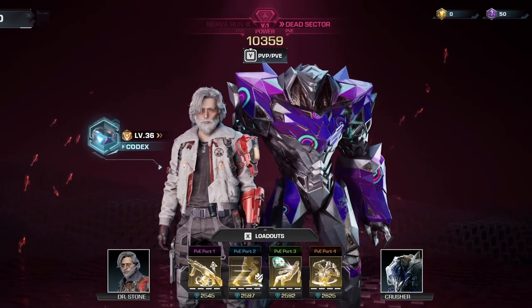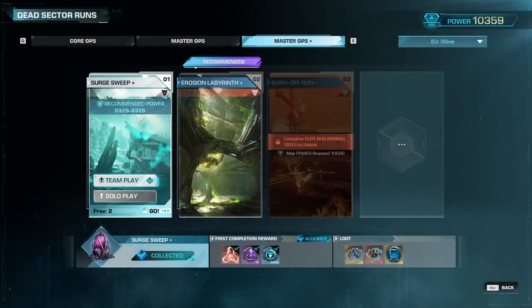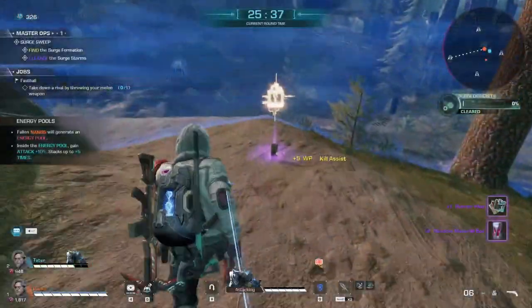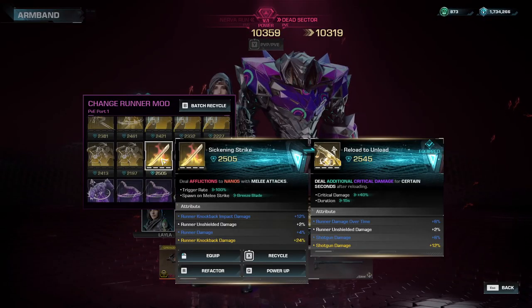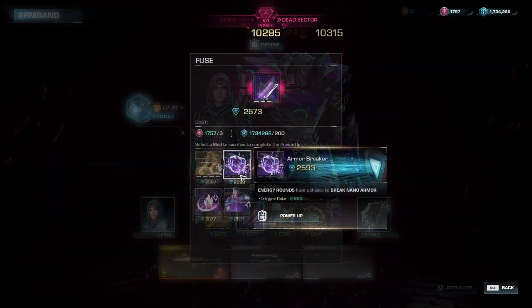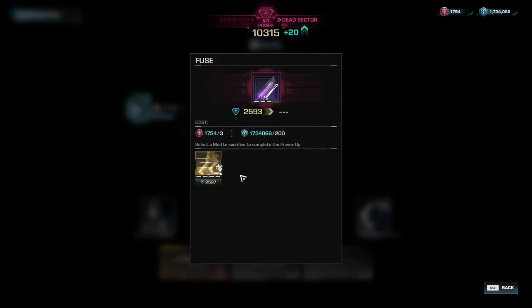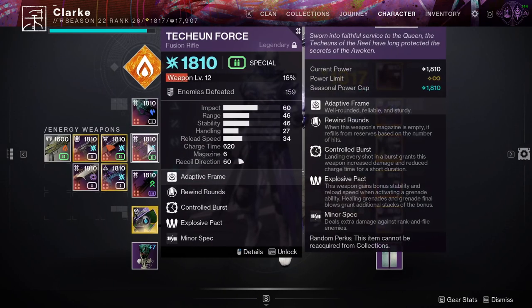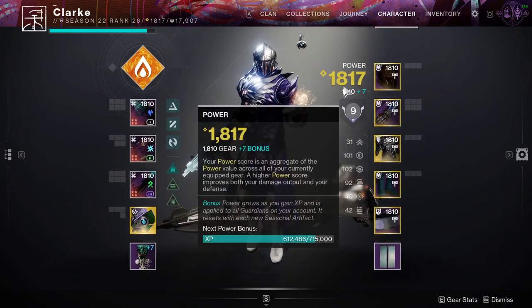Let's start off with the power level — this will be one of the biggest points of interest as you progress. Completing missions that have a recommended icon above them will help you grow your power as you collect runner mods, which can be used to equip and change your builds, or used as fusion to increase your total power score, which helps you deal more damage and receive less damage. This system seems very similar to Destiny 2's light level, if you understand that comparison.